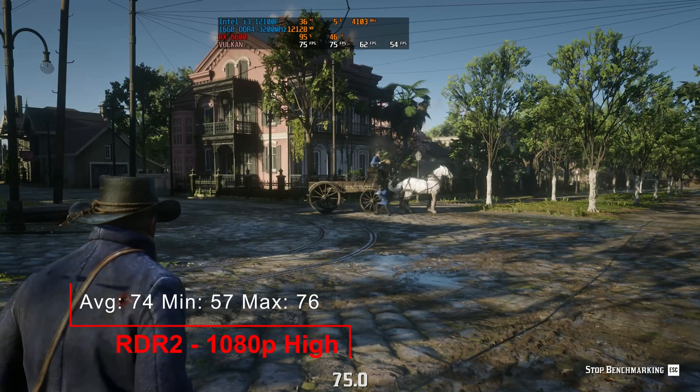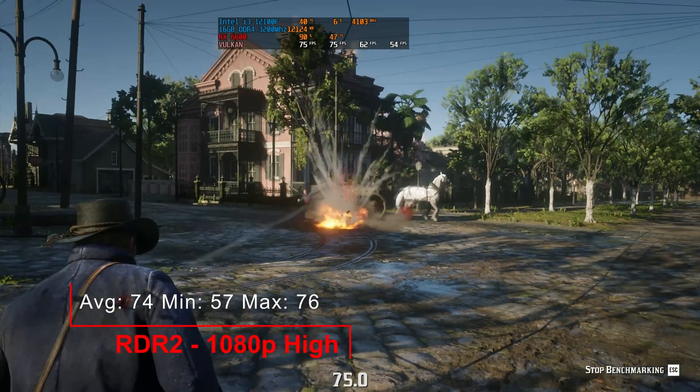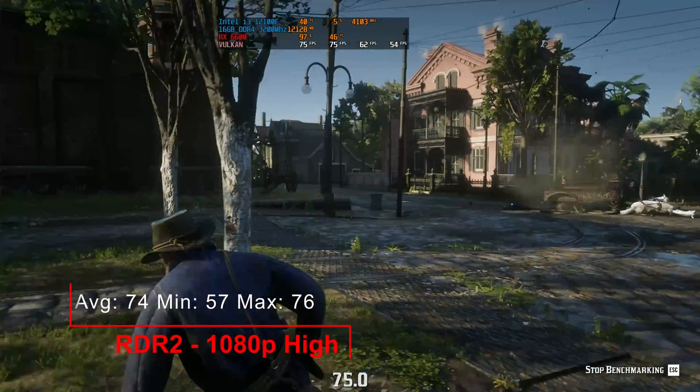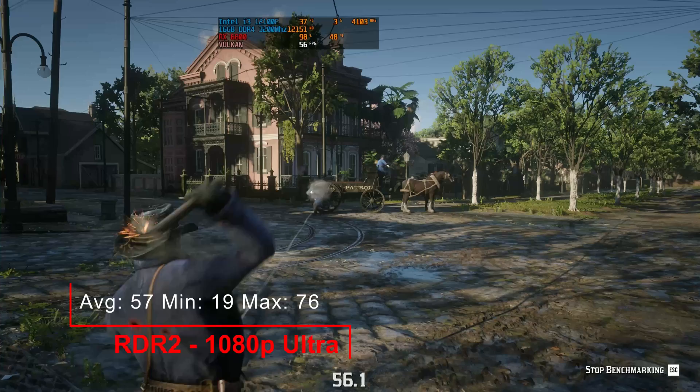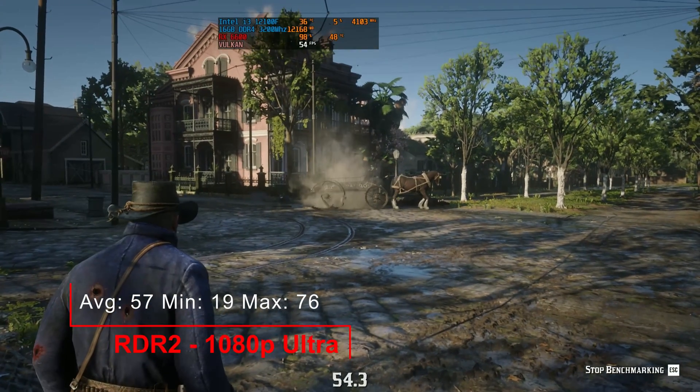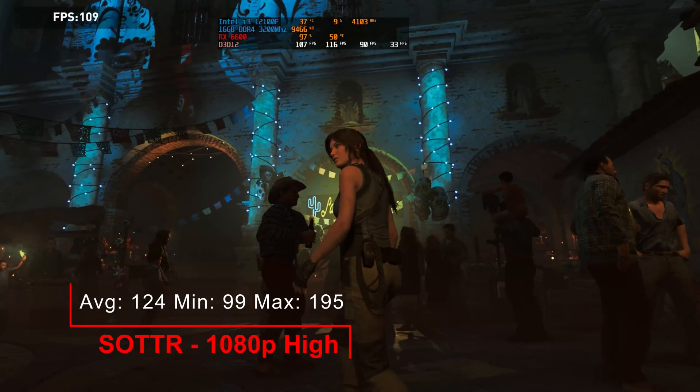Red Dead Redemption 2. 1080p high: an average of 74, a minimum of 57 and a maximum of 76. 1080p ultra: an average of 57, a minimum of 19 and a maximum of 76.